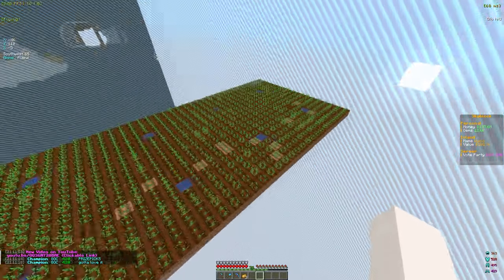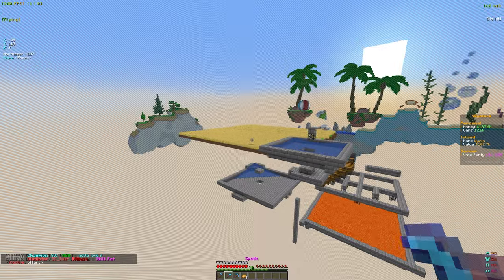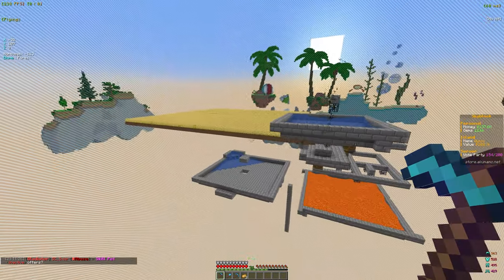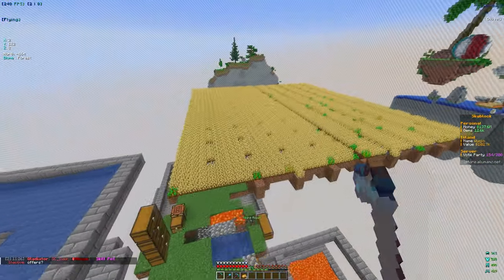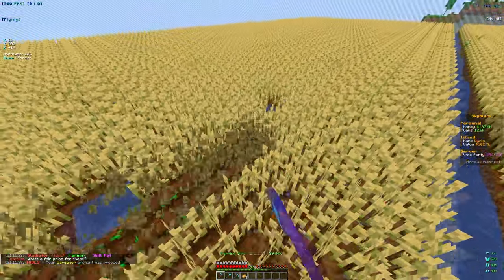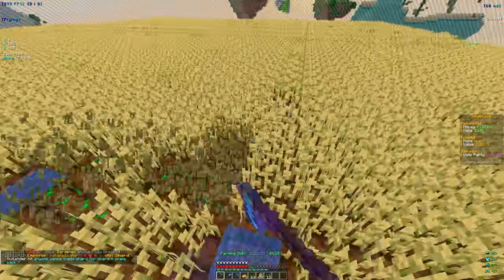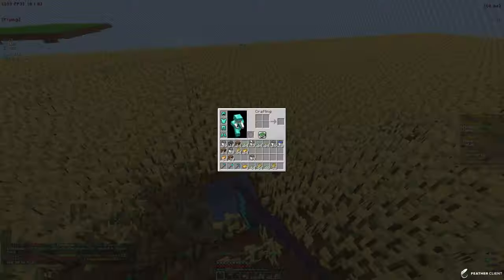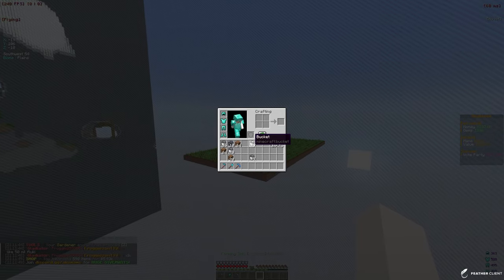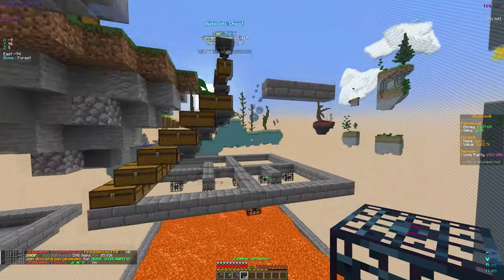The farm is done and it's looking good. It may not be the biggest yet but we are going to expand it. This is way more efficient than the old wheat farm because instead of going row by row, we can just fly around and mine all the crops at once. The potatoes will help level up our mastery, and we'll get more gems too, which is always helpful.